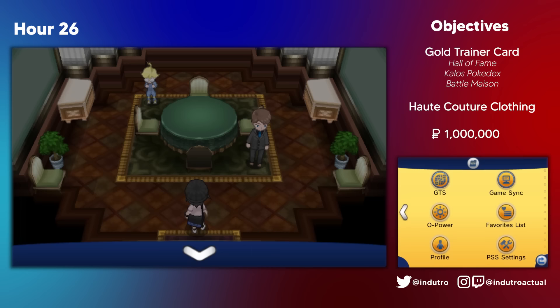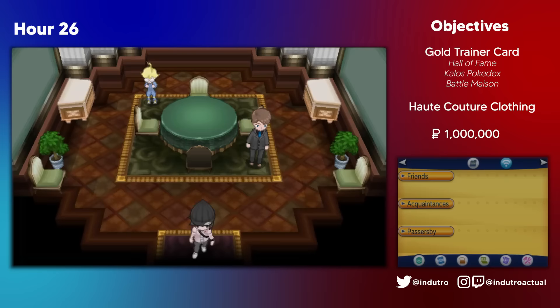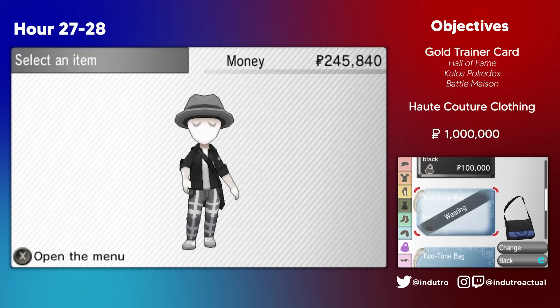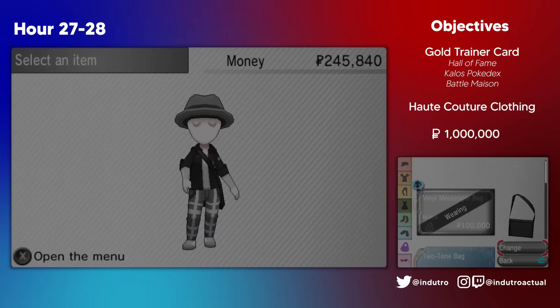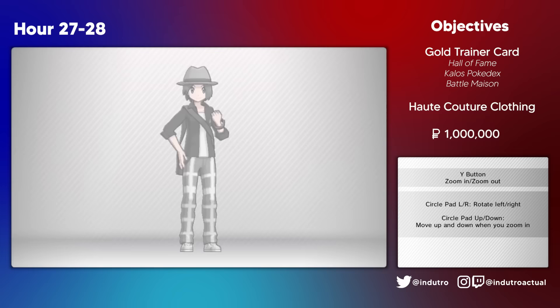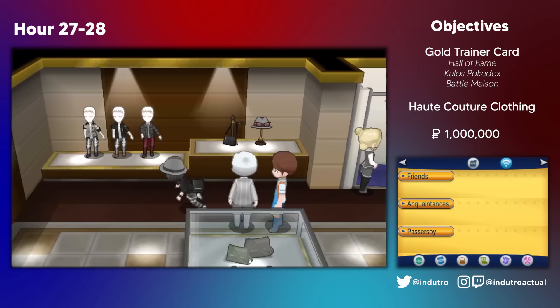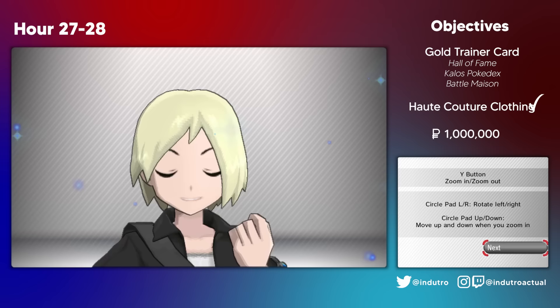We browsed through the collection and realized we had nearly not enough money to buy a nice-looking set of clothes. So back to the Battle Chateau we went. With the silver and gold ride of invitations, we were able to rack up mad cash, and it only took us almost an hour. With more money in hand, we went back to the boutique and spent a total of $360,000. We realized we forgot to buy a new bag, so we went back in and purchased the vinyl messenger bag, costing us an additional $100,000. In total, Rich Fool now walks around with a total clothing worth of $460,000, accurately representing the name Rich Fool. With that, we completed one of our objectives for the run, and bleached our hair to complete the new look.